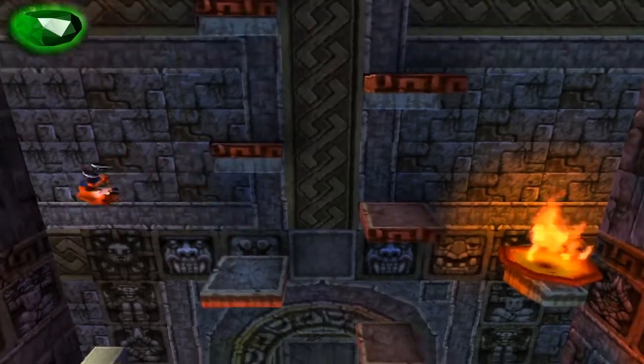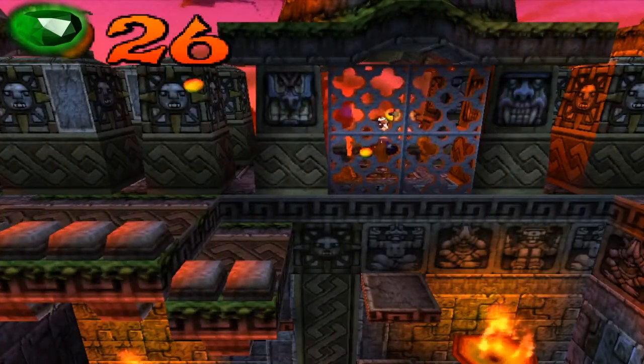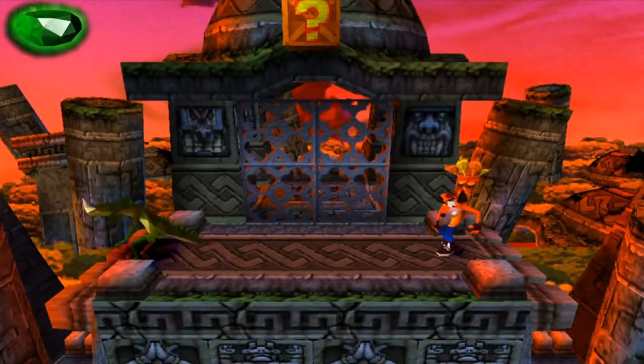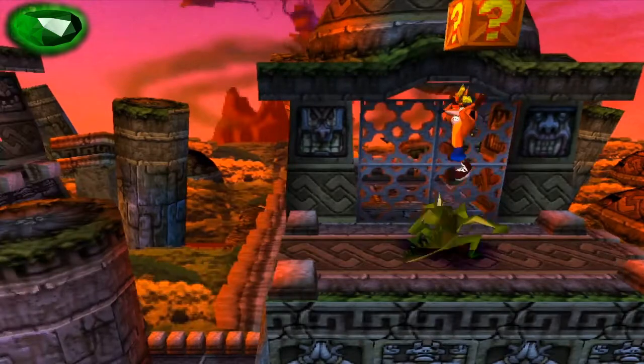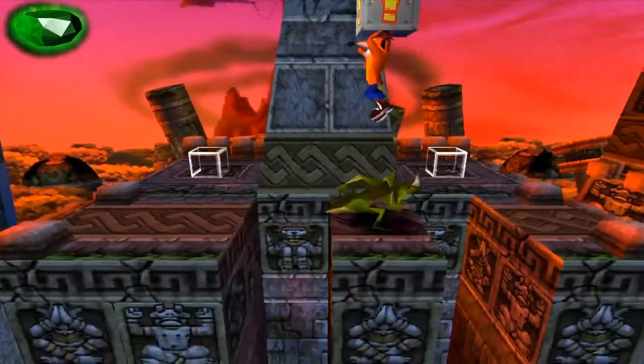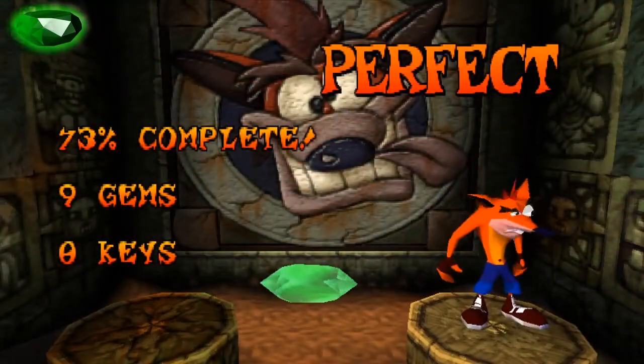Secondly, you cannot forget to jump on the grey exclamation mark box or the six crates higher up won't appear. Thirdly, the crate underneath the jumping green lizard towards the end is best taken by jumping on the green lizard when it is underneath the crate. Then lastly, do the same with the jumping green lizard underneath the grey exclamation mark box a bit further on.